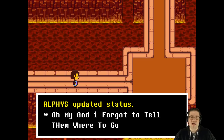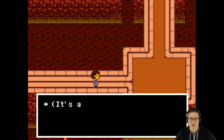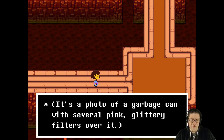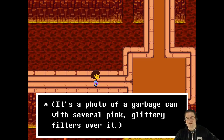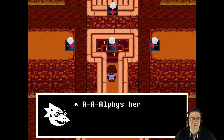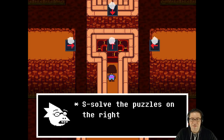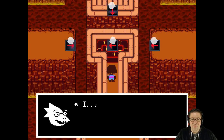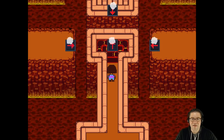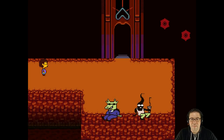Alphys update status: 'Oh my gosh, I forgot to tell them where to go.' Alphys's update picture — a cute pic of me right now — it's a photo of a garbage can with several pink glittering filters over it. Alphys is here: 'The northern door will stay locked until you solve the puzzle on the right and left. I think you should go to the right first.' Okay, go to the right first.